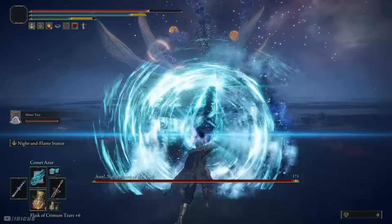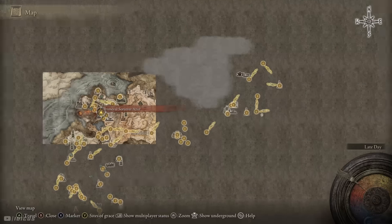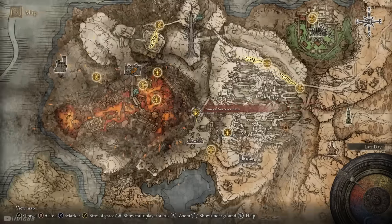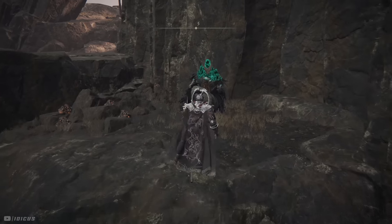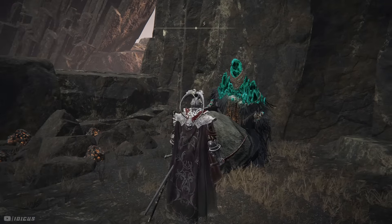As for the Comet Azur spell, it requires 60 intelligence to use unfortunately, and can be found here roughly on the map when you go and talk to a specific character. It is that simple, but I will leave a link to a short video guide below too just in case.